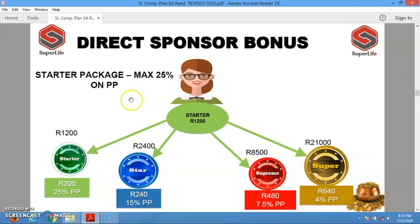With the direct sponsor bonus, when you are registered on a Starter you get the opportunity to earn as you refer people. When you are a Starter and refer a Starter, you earn 200 rand. Refer a Star and you earn 240 rand as sponsor bonus. Refer a Supreme and you earn 480 rand. Refer a Super and you earn 640 rand.